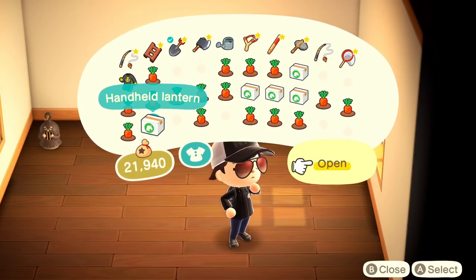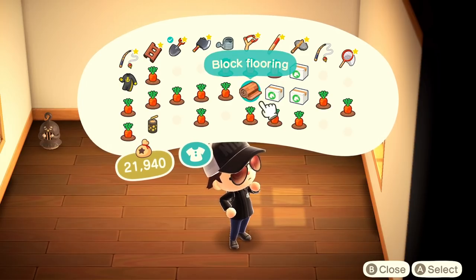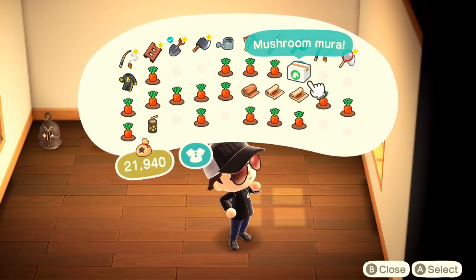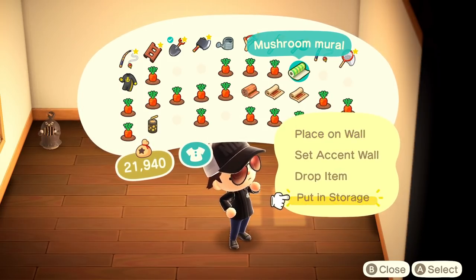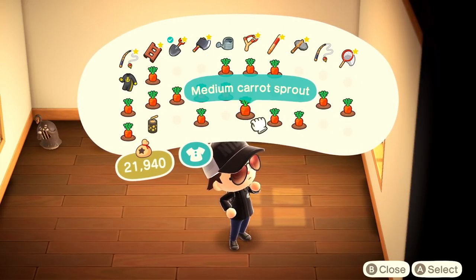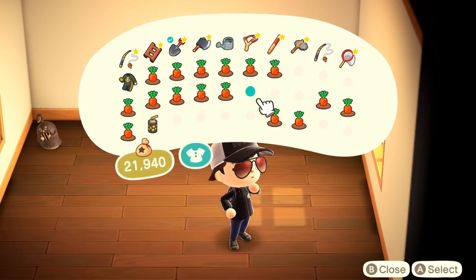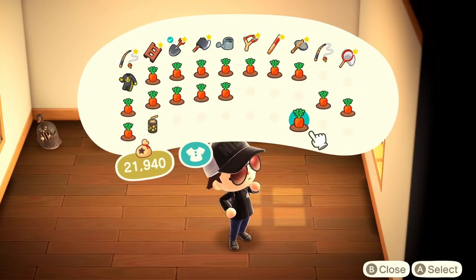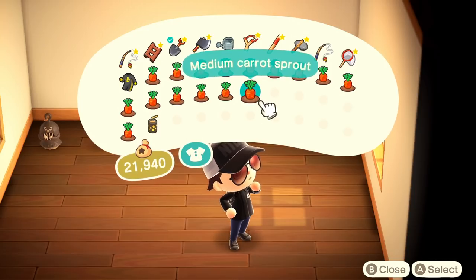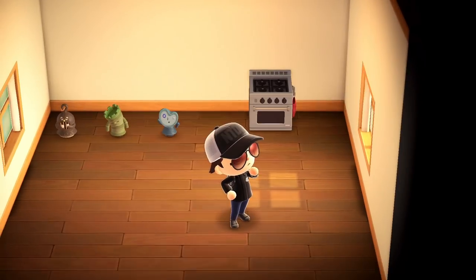Over this way, same thing with the handheld lantern, which is for one of the seasonal events. We have the flooring and all this stuff from the Mario items. Eventually I want to do an episode where we showcase all of that. With all these carrot sprouts, I want to go and start on our uppermost level on our island — I'd like to make that sort of a farming mountain, where we could put all our pumpkins, carrots, all that kind of stuff.